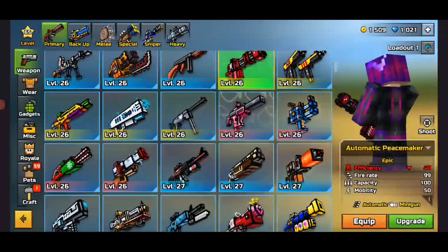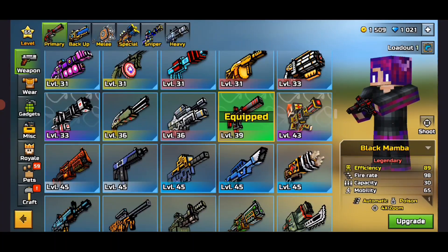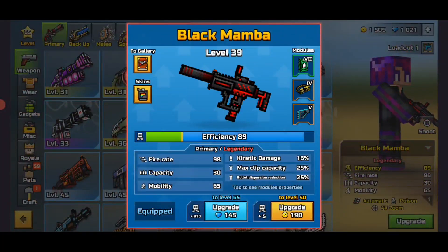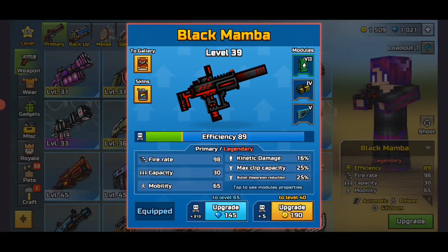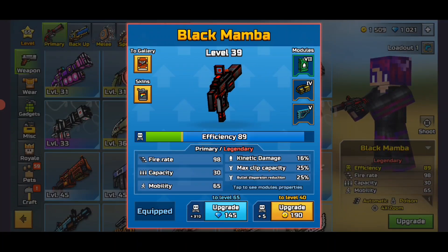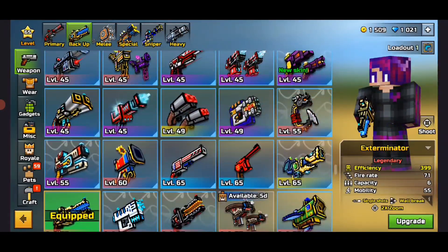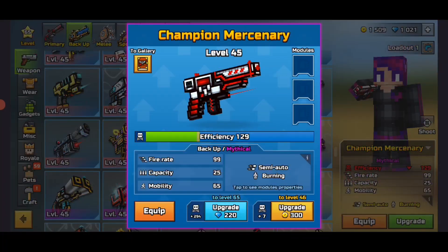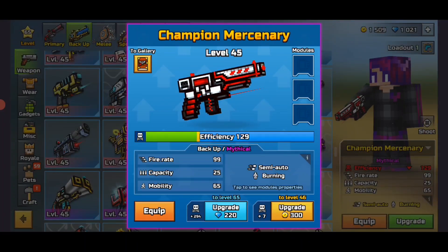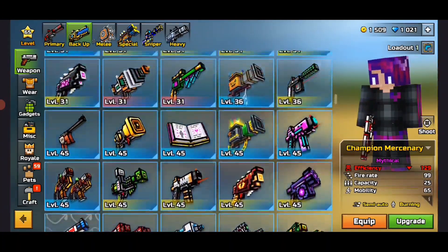My favorite one was obviously this one — this was like my first AR in the game. What about those weapons, how come those don't get reworked? I remember the Black Mamba — this thing used to be OP even when I was around level 39. Then as soon as I got to like level 45, it wasn't doing anything, so I didn't even bother upgrading it. This is all pretty crazy — they're reworking some weapons that are not that old.